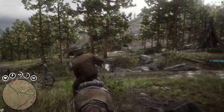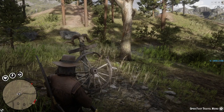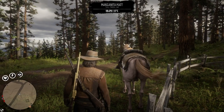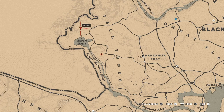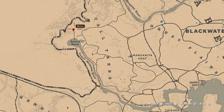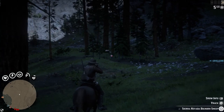Now I'm gonna show you another good location where you can find bighorn rams or bighorn sheep for the daily challenge, and that will be not far from the Manzanita fast travel post. We'll go over there — it will be to the north of Aurora Basin. Let's check it on the map in those mountains, not far away from the fast travel post. Let's go over there.